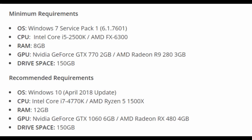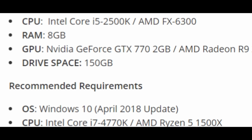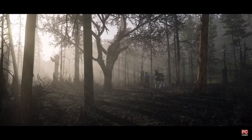All of that comes in at not-too-terrible minimum requirements. You can get away with an i5 CPU, eight gigabytes of RAM, and a GTX 770 with only two gigabytes of dedicated GPU memory, or an AMD Radeon with three gigabytes of dedicated GPU memory. The real kicker is the hard drive space, coming in at 150 gigabytes — so do clear your drives out, guys.